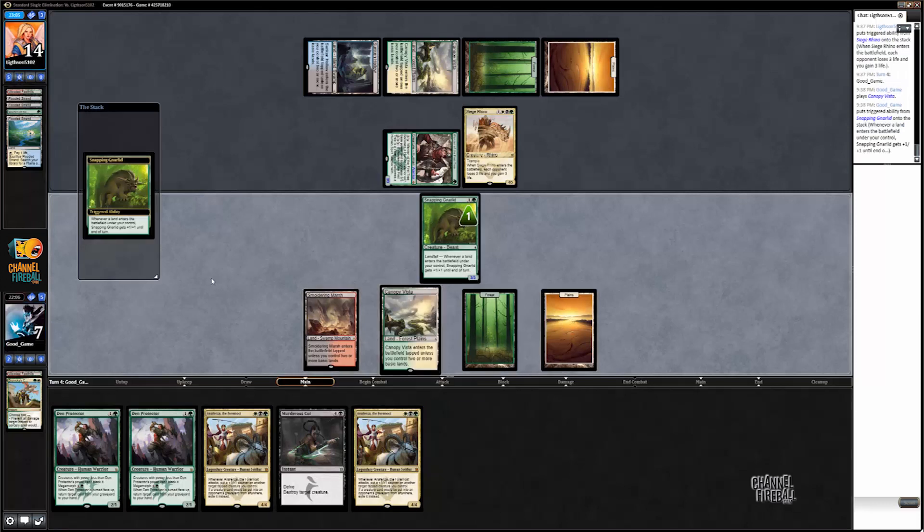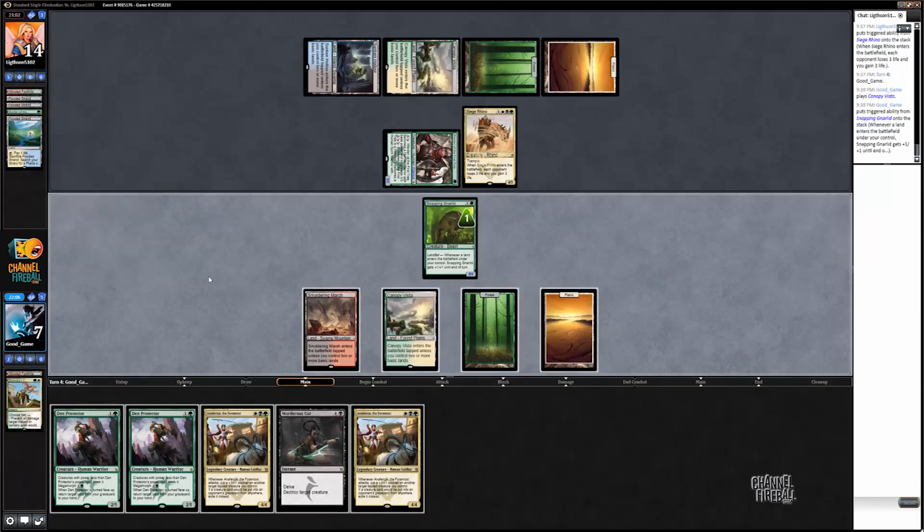A fetch land — that would have been great. I could just play Anafenza and pass. It would have had to have been a Flooded Strand exactly as my fetch land, because I already have Smoldering Marsh in play and Windswept Heath can't get black. So I guess we weren't actually going to be able to cast two spells that turn. But if I drew any fetch land, I could play face-down Den Protector and Murderous Cut. So it still would have been good.